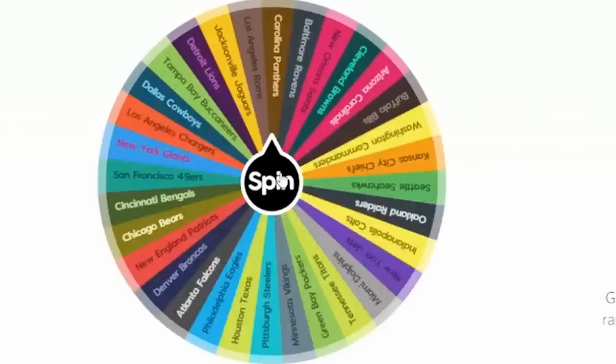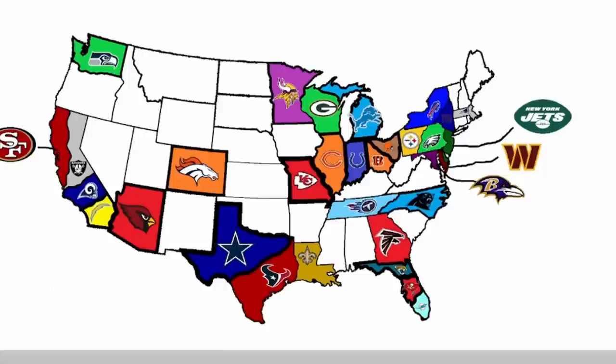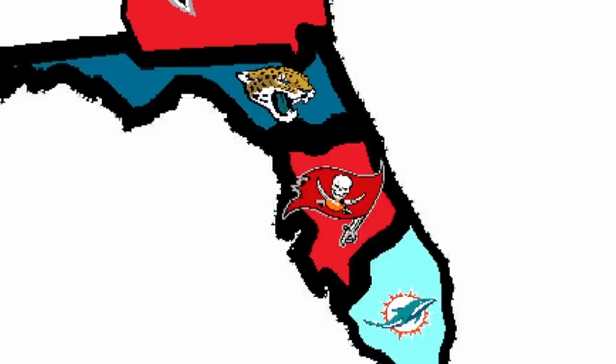The second spin lands on the Miami Dolphins. The Dolphins don't really have many places to go except north, and that is exactly what they're going to do — north and a little to the west. That's the Buccaneers. So our first game is the Dolphins taking on the Tampa Bay Buccaneers.